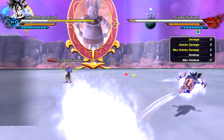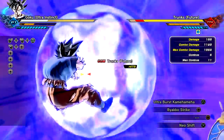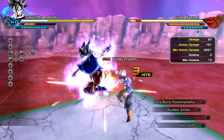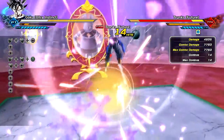Look at how dope this looks, man. Shout out to the Pride Troopers — this is awesome. Everything's working really well. We got the Dragon Rush, he's got the aura, we got the Ultra Burst Kamehameha, Biotic Strike, all that good stuff. It's working pretty much flawlessly. Mods are back, my friends — this is awesome. I'll be sure to link everything in the description below where you can download the files.